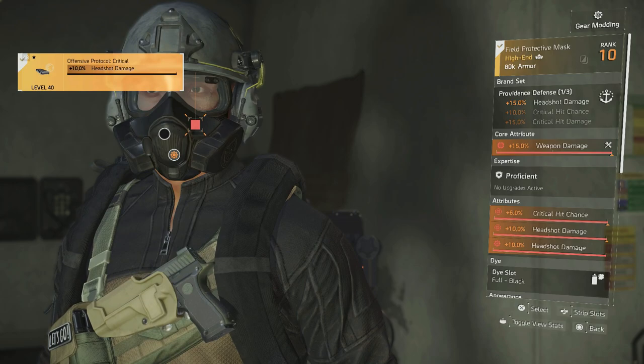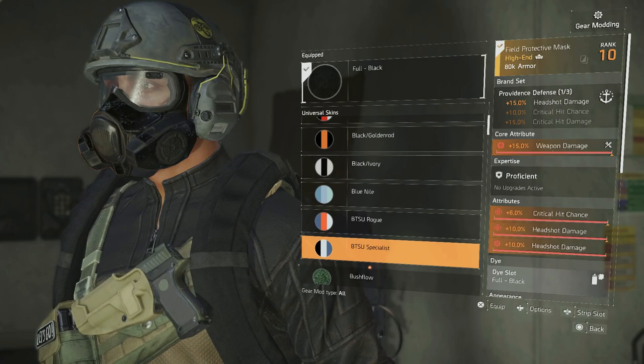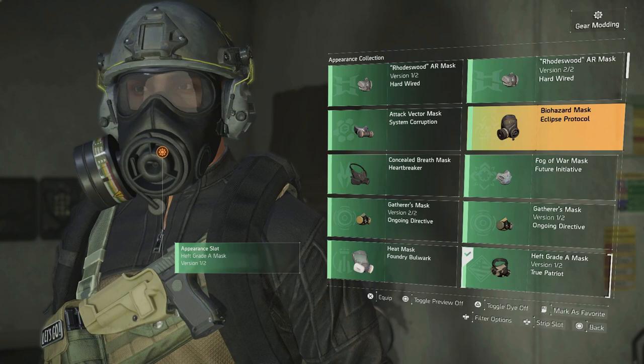What you need to do next — which you guys probably already know — is hit Square, or at least on console, and then go to where you can mod it. So you have your mod headshot mod; I have a full black but you can change it to whatever you want, whatever colors you like. Then you go down where it shows different masks and look at this — we have a ton of appearance collection mods.